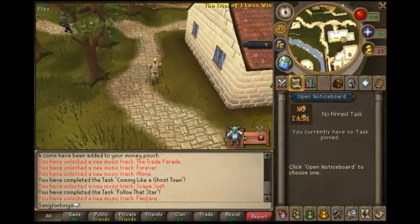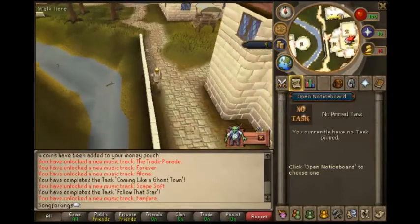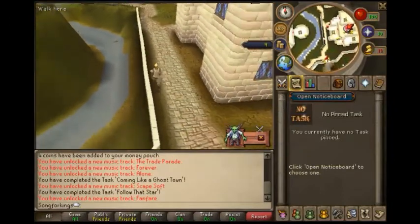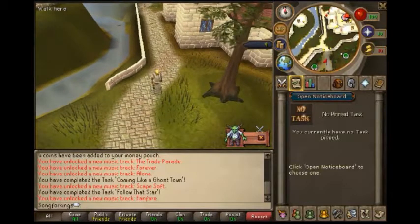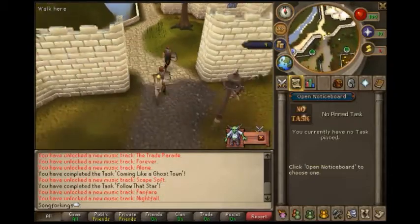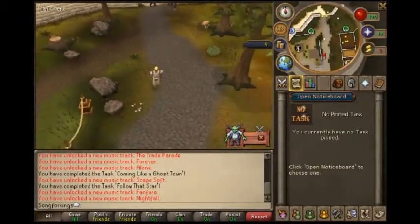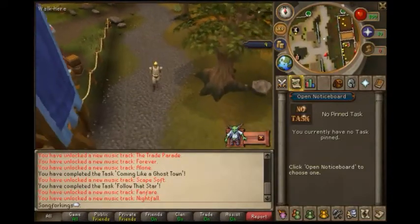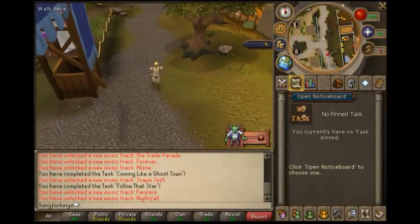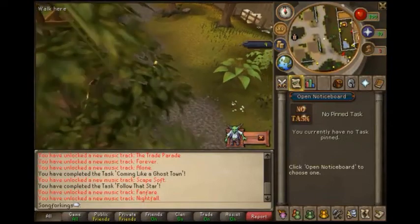If you're wondering what this little dude here is, it's the Squeal of Fortune, which I'll explain once we get back to Lumbridge. My computer always seems to lag whenever I go into Port Sarim or Al Kharid, so be prepared for a bit of lag.